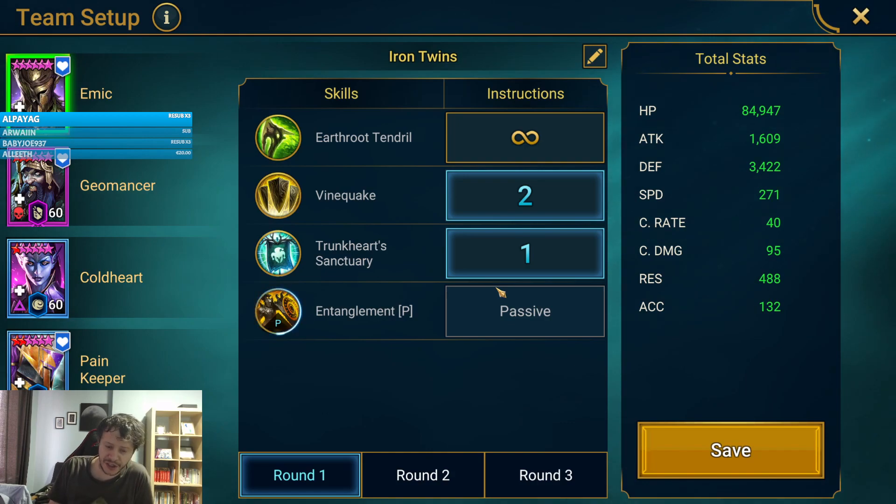There is a huge difference here compared to the first team we did — this time we have two damages instead of one, so the round goes very smoothly and most of the time it stays below a minute. The variance is that Geomancer's HP burn could be resisted, or Geomancer could apply the HP burn and it could get immediately removed, because there is some random stuff happening.